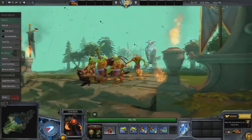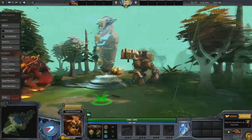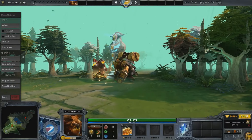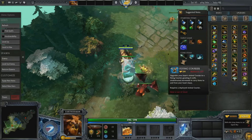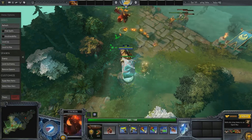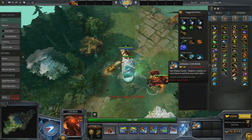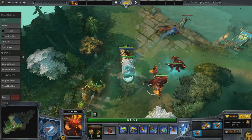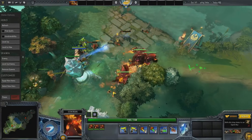Moving on to number 2, we've got the Lava Baby Roshan at £274.86. This extremely expensive and rare courier can only be obtained on Perfect World servers from Roshan's Gift, which was a special item given out only on these particular servers. However, you could also obtain it from a promotional code by purchasing the Roshan statue. It comes in a genuine quality, and it's an immortal rare.